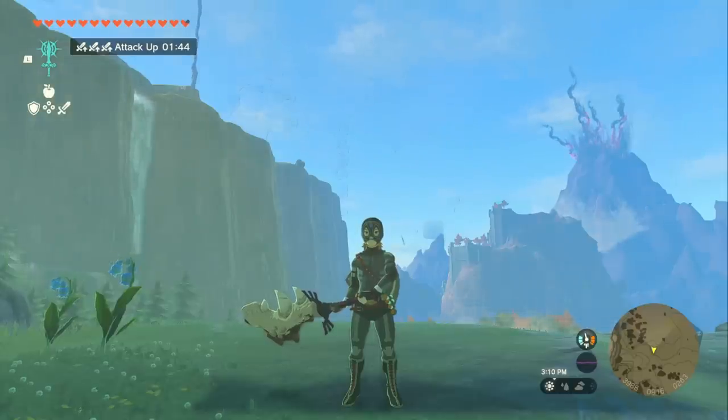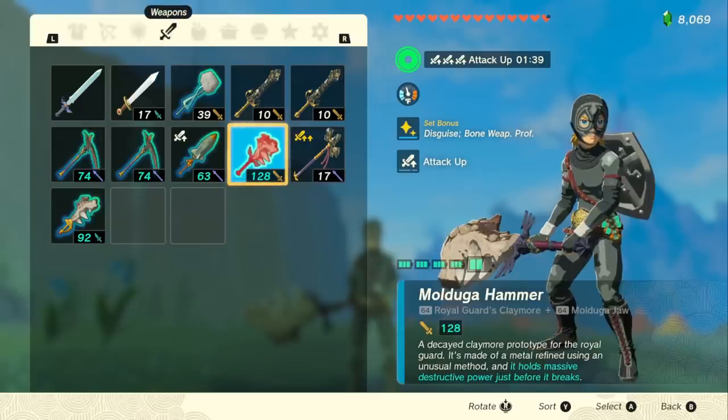The way this works is pretty crazy, and the theoretical limit of this is 820 damage — and this is how we achieve that. You're going to fuse your Mulduga Jaws onto your Royal Guard's Claymore and get it to the point of being broken. This will get you 128 damage.